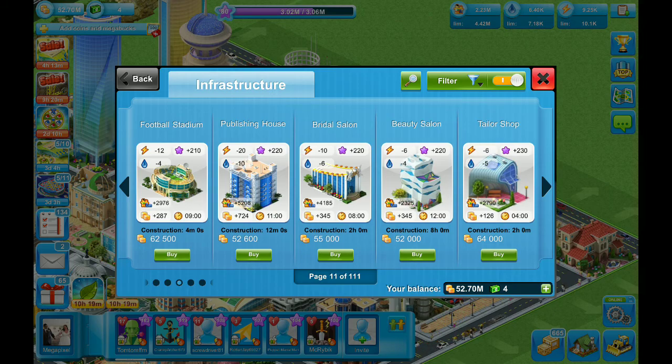Skipping forward a bit, we can get up to something like a football stadium. Every nine hours it's going to give you 287 coins, but it is going to increase your limit by about 2,900. It is more expensive because it gives you more coins and more experience points — that one is 62,500.